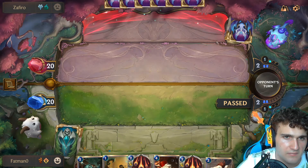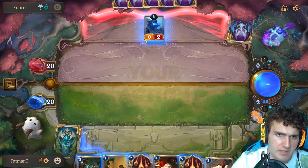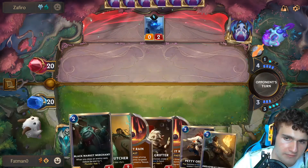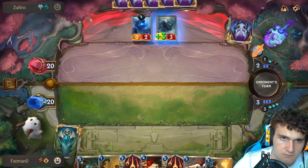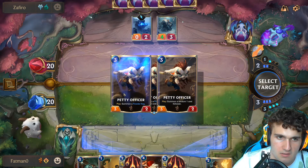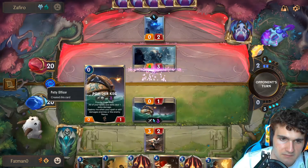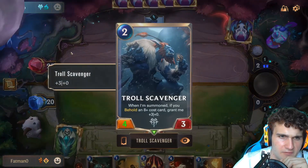We have sort of an aggro deck, which is pretty confusing. They haven't played anything the first round, to be honest. It's not exactly a round aggro deck, but it's pretty close to one. So now I'm gonna have to kill his ruler fast. Looks like I'm granted 3-0. A 4-3 two mana 4-3 is really good.